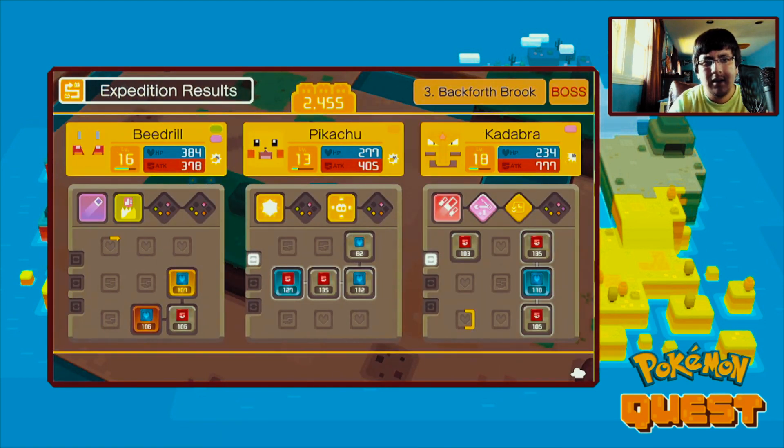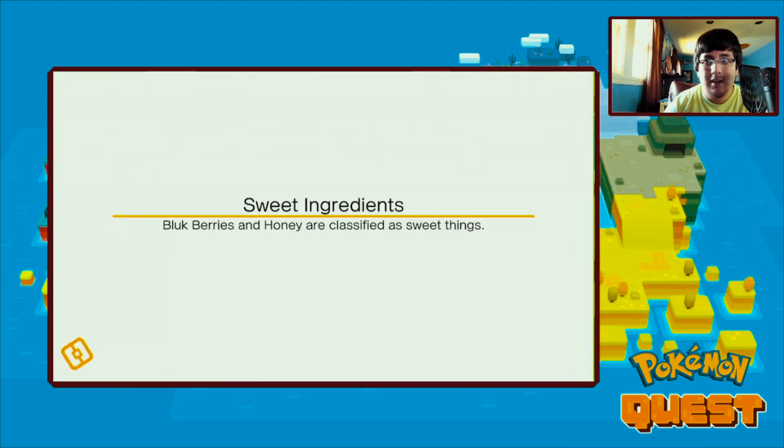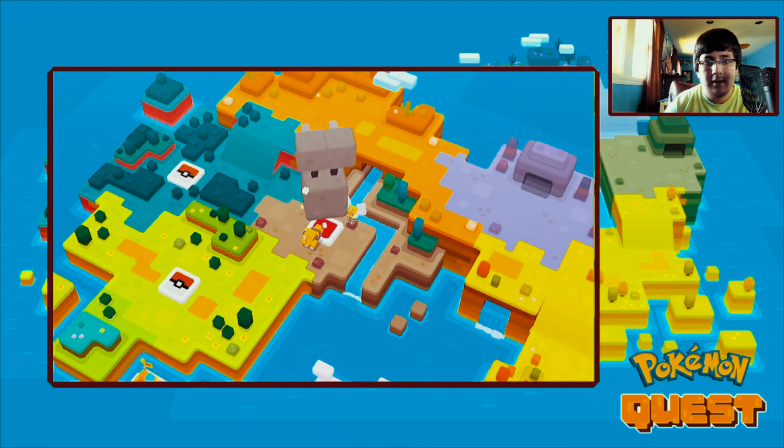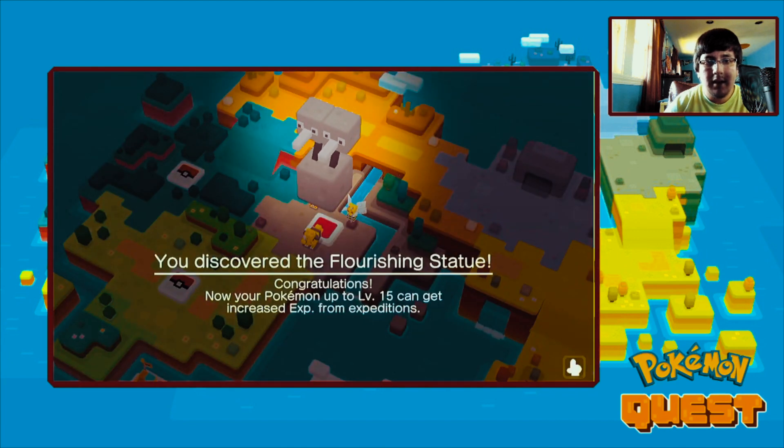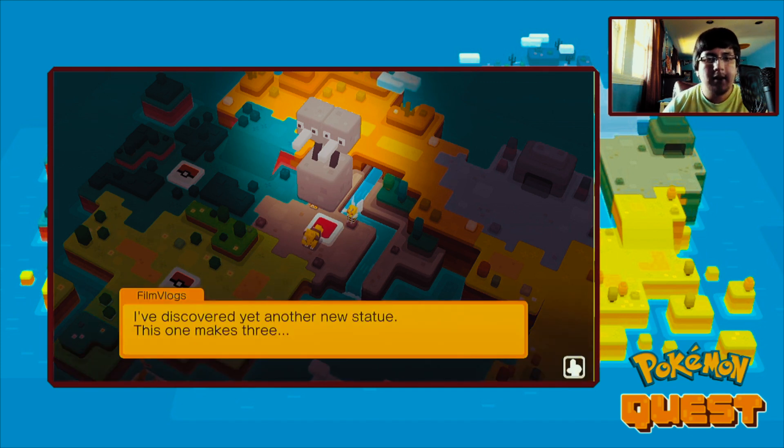Stage is clear and we're leveling up - there we have it. Sturdy stones - look at that, nice, we got a ton of sturdy stones! Alright so we completed this level. We got the Flourishing Statue! Congratulations - now your Pokemon up to level 15 can get increased experience from expeditions. I've discovered yet another new statue - this one makes three!